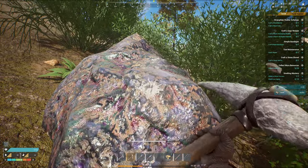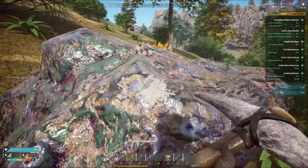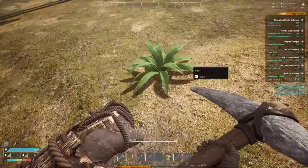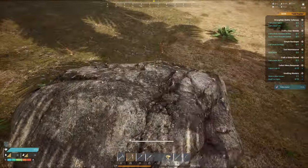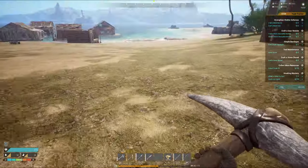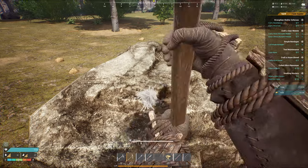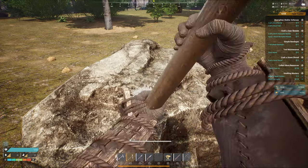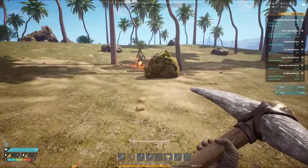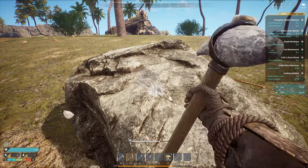Oh, that's a pretty shiny rock up there — I bet that's iron. Oh, that's lead. Let's get a little more stone and see if I can get some iron out of it. I'm not sure where to find iron yet in this game, but I can gamble with stone.